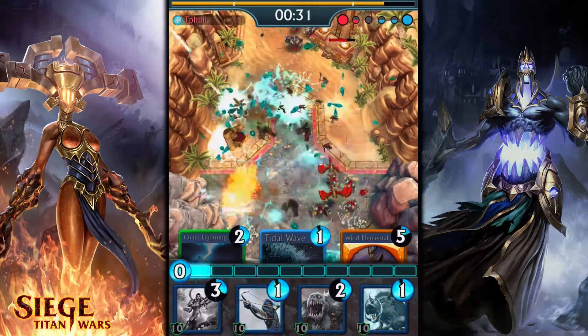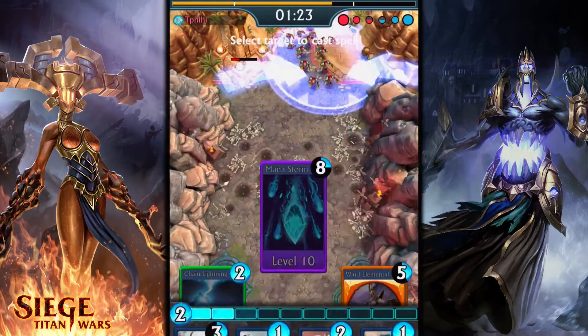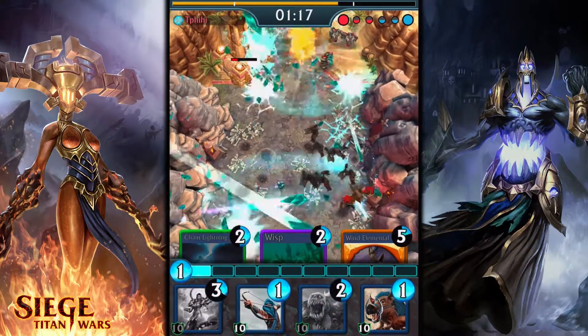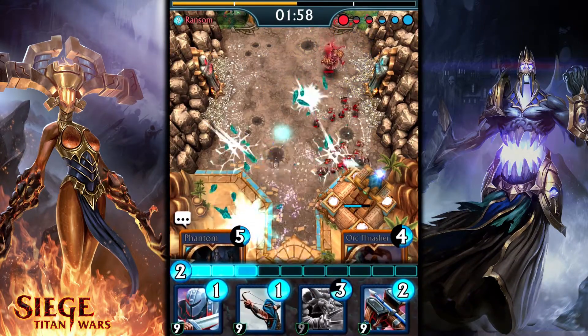It blasts the battlefield with a devastating rain of arcane energy, dealing heavy damage to everything caught in the crossfire. You can see the absolute mayhem that Mana Storm causes, so it costs a whopping 8 mana to cast. When we say it damages everything in the area, we mean it.